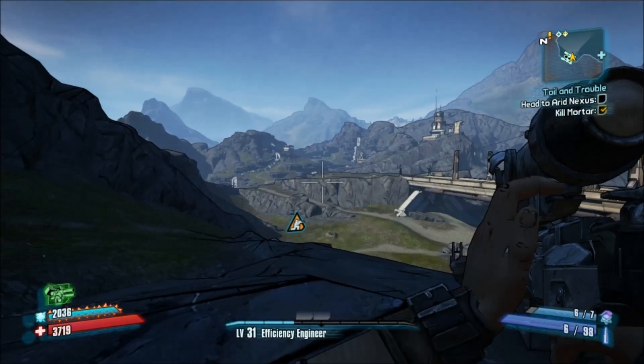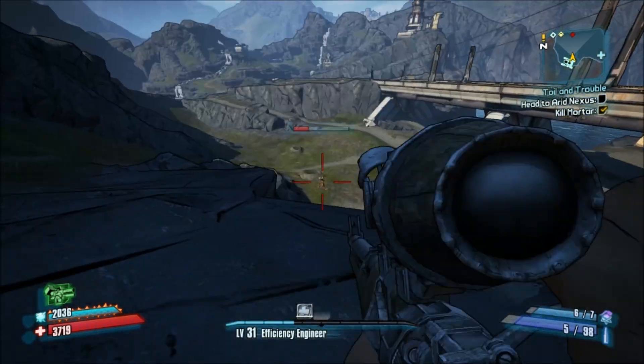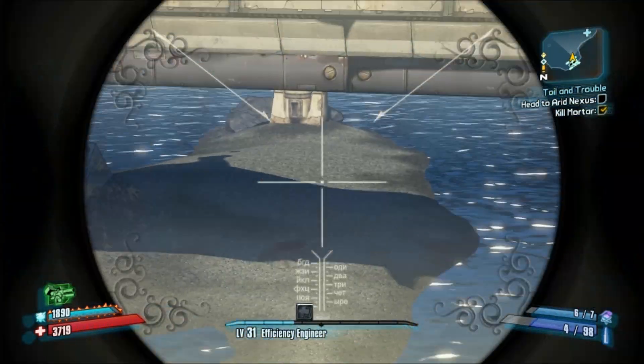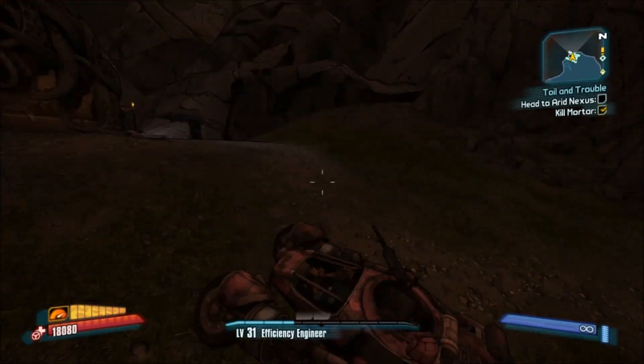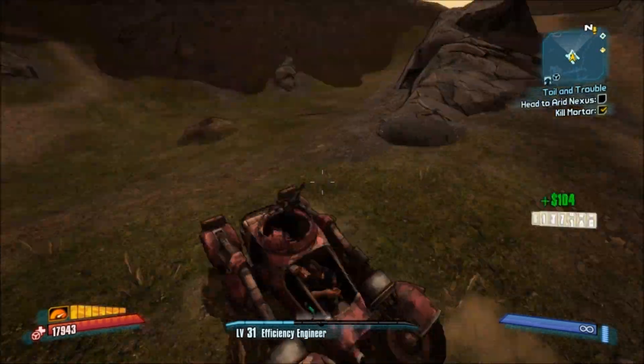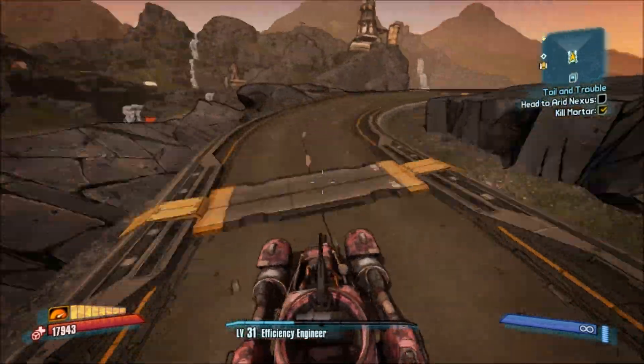If you are having trouble hitting it, you can drop down under the bridge — I'll show you where that is in a second. You can drop down there and snipe it from a lot closer, so that's going to be easier for you. But back to the mission. You head this way — I always drop down to the right, there might be a quicker way.